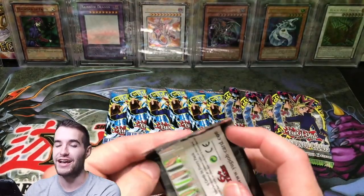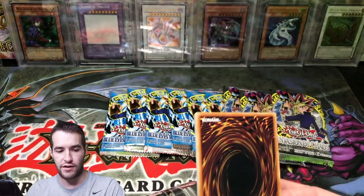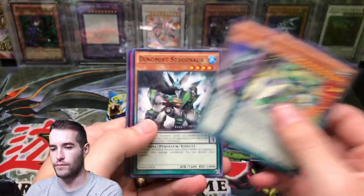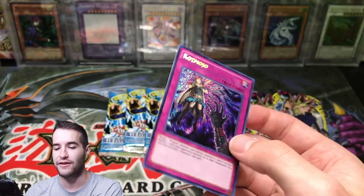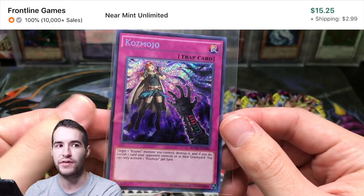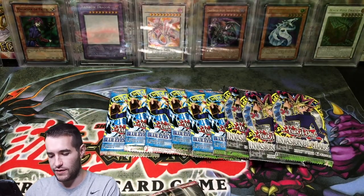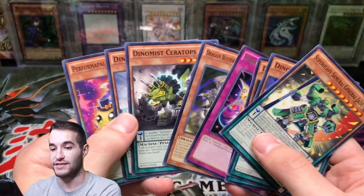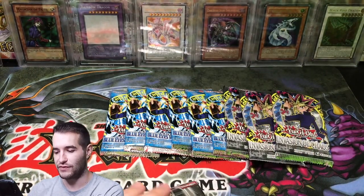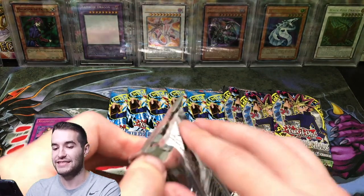Let's go ahead with Breakers of Shadow — see if we can pull something cool. Solemn Strike is secret rare in here, I think. Cosmojo secret rare right off the bat! This used to be like a $15 card. I'm not sure if it still is, but I remember pulling this in first edition back in 2018 and I was like, a $15 card — at that time that was a lot. It still is nice to pull a $15 card. Starting off with a secret rare, cannot complain about that at all. That's the highest rarity in this set.